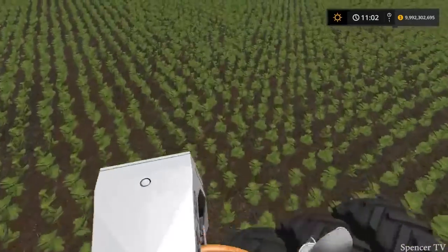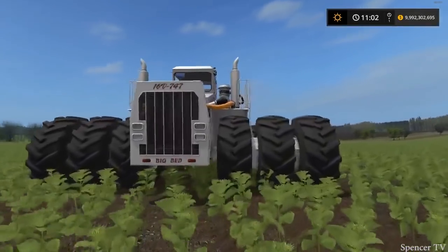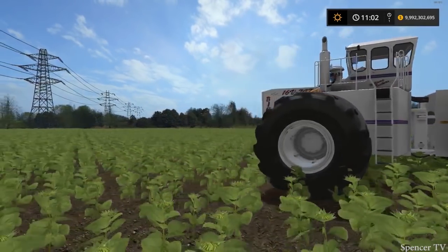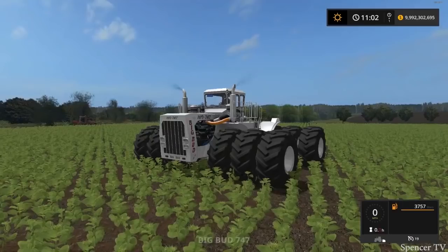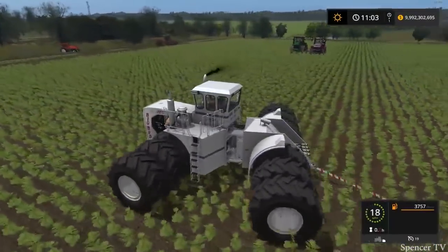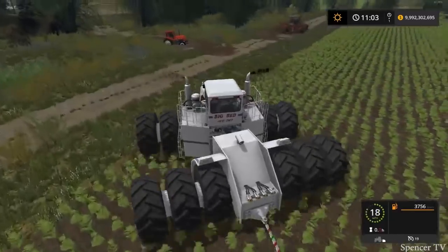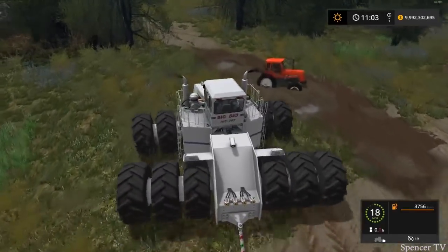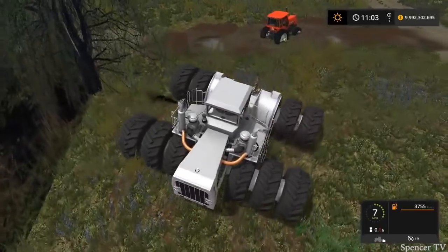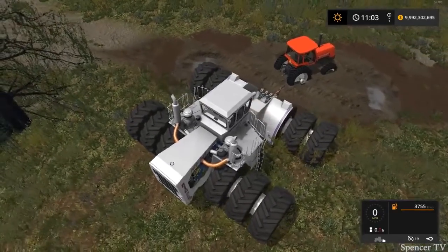So what we're gonna be doing today guys is we have the Big Bud - the best of the best, the biggest tractor we can get, 12 tires boys, look at that beast. What we're gonna be doing with it is fixing yesterday's mess. We made a huge mess - if you guys didn't see yesterday's episode make sure you go check it out, Monday Mudding posted it yesterday. We took all the tractors and just took them through the mud. I thought what a better way to get them unstuck than the good old tow bar in the Big Bud. So this is gonna be Towing Tuesday.